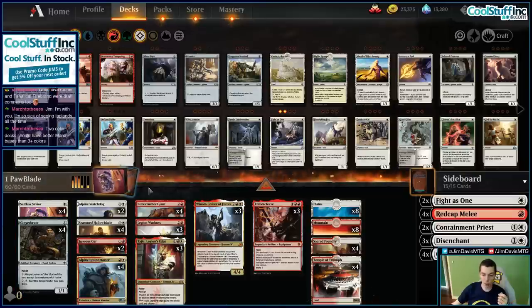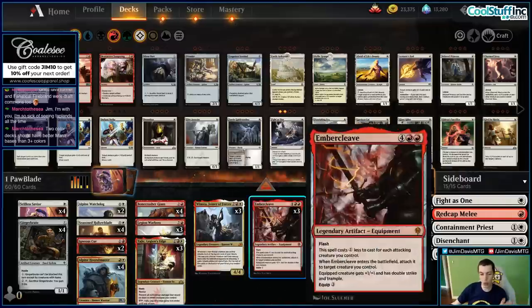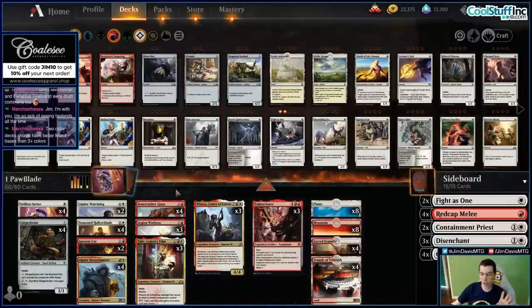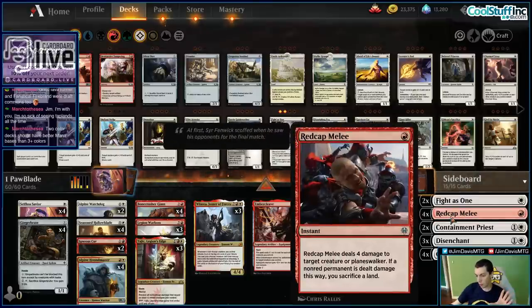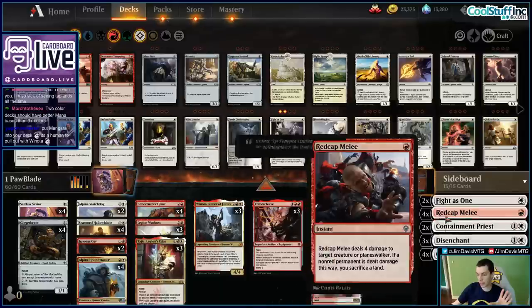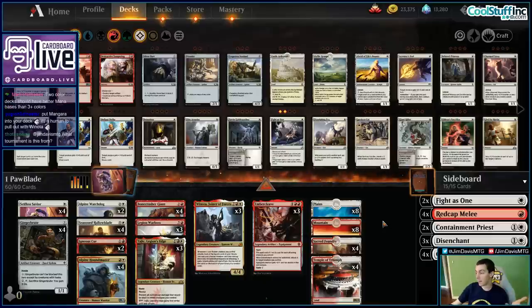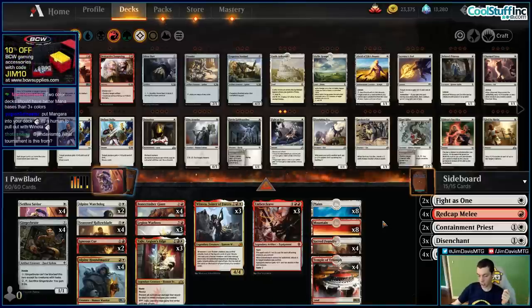Very clever deck — very cool deck. Pawblade. The main deck is very streamlined and linear, not much removal. Winona, Embercleave, creatures, kill stuff, kill them. The sideboard has a lot of interaction: Red Cap Melee, Glass Casket, Disenchant, and Fight as One. This topped 8 in the VML tournament yesterday that Nicole and I did coverage for. If you're a subscriber to the stream, you can watch the VOD. VML is usually a league but decided to do an open tournament, and our moderators Easy Mode and Pyrojack played in it — Pyrojack actually made top 4.